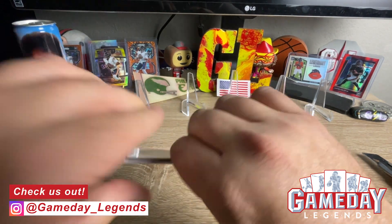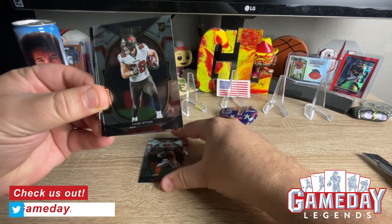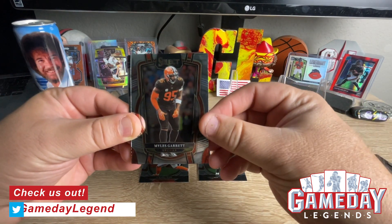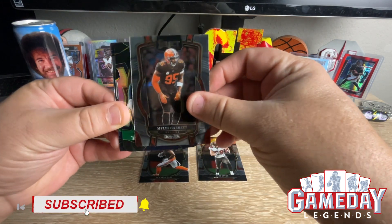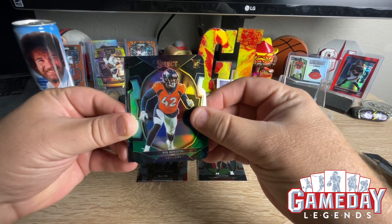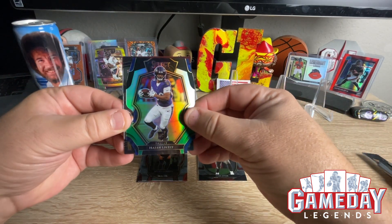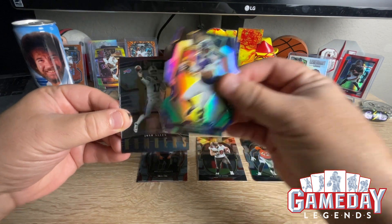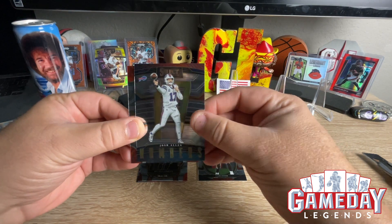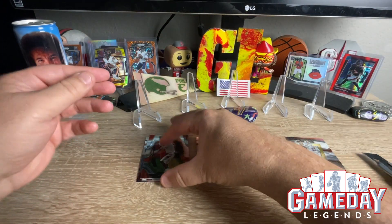Thank you again for stopping by, I really appreciate all your support. Let's go! We got a Jamar Chase to kick off. Nice. We got a Cade Otten rookie card. We got Miles Garrett. And our first die cut is going to be a rookie, which is Nick Benito for the Broncos. Very cool. And we got our second one, which is going to be Isaiah Likely. Nice. Then we got a Josh Allen numbers card. Very cool. And a Joe Burrow. Putting our inserts and base trips to the side.